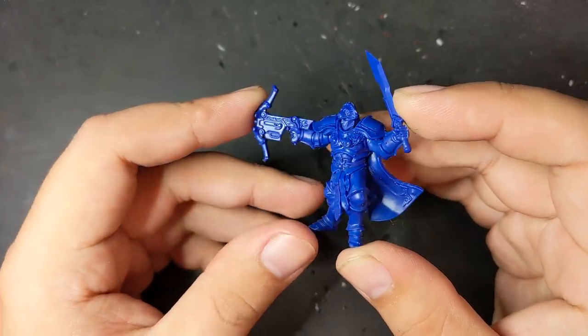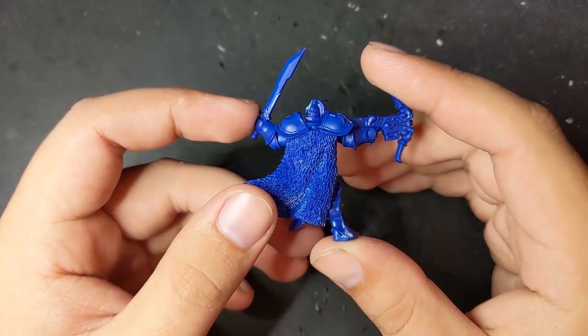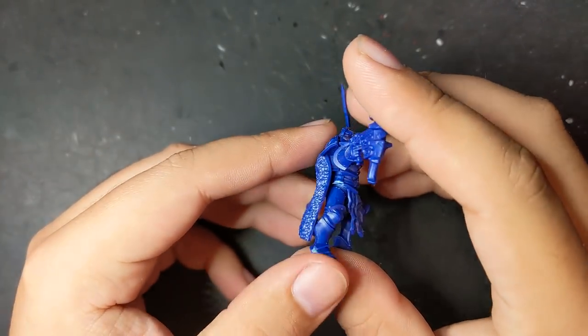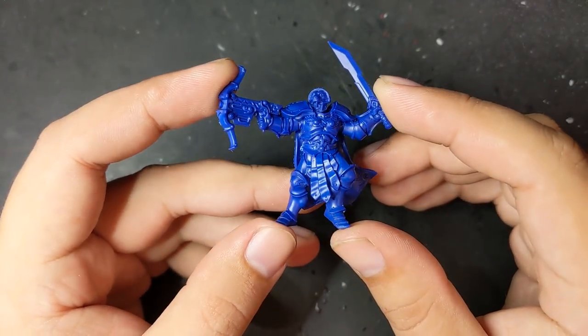For my second Techno Barbarian, I used a Stormcast Eternal Farstrider as the base. Stormcast Eternals have a really rogue trader 80s vibe to them to begin with. Honestly, it was actually really hard to figure out which parts to swap out because they're all already pretty kitschy.